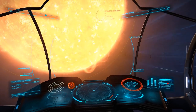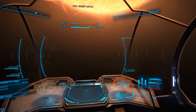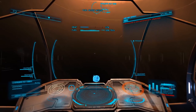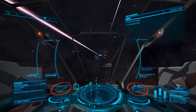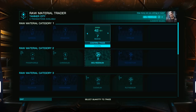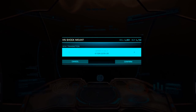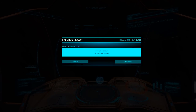Now that we've gathered all the necessary guardian materials, let's head back to the bubble to gather the rest. We'll need 24 focus crystals, which can be gathered in a number of ways, primarily from collecting materials from combat ships after destroying them. You can also use a material trader based on your other materials. Finally, you'll need to purchase eight HN shock mounts, which can be purchased in a limited number of stations in the bubble. I'll include a link below.